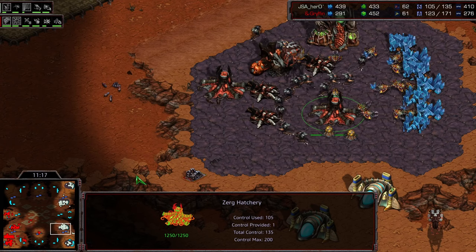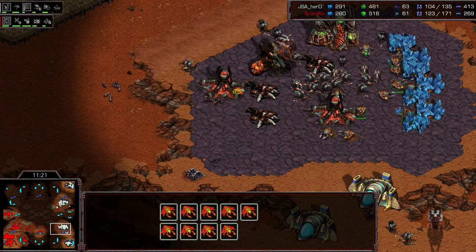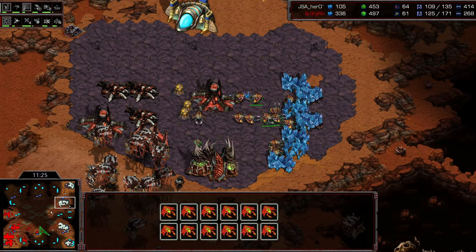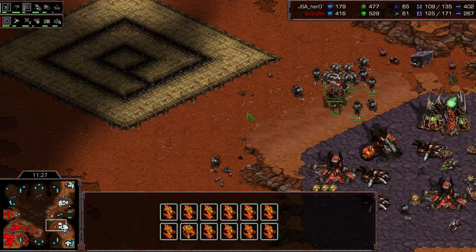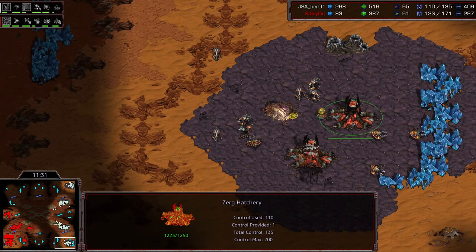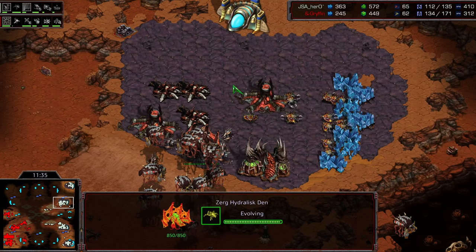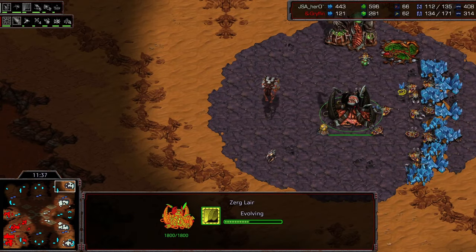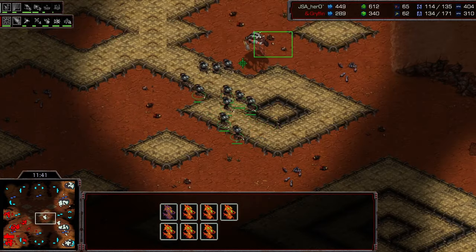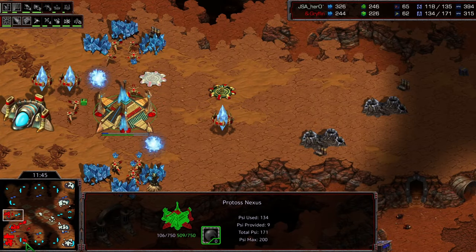Hero pulling things together. His macro is getting out of control — 60 drones at this point. It's impressive actually, how much damage he's taken with the overlords and yet how much he's been able to put together in terms of macro. He's already got so many hatcheries. He does not have Hive yet, but he's going for drop. Drop is the next order of business — I like it.